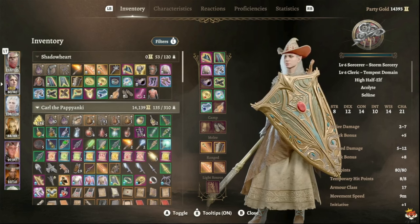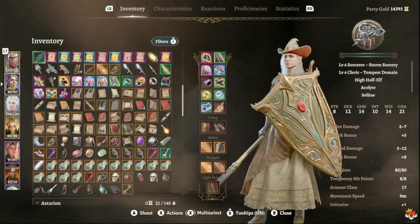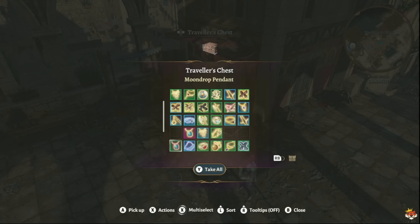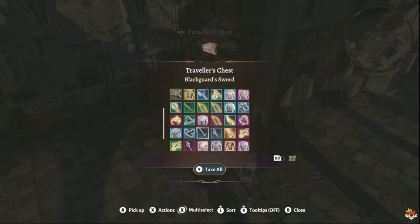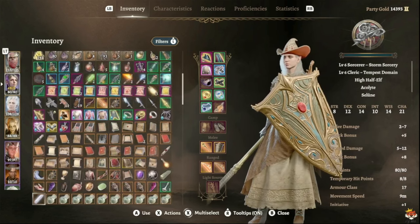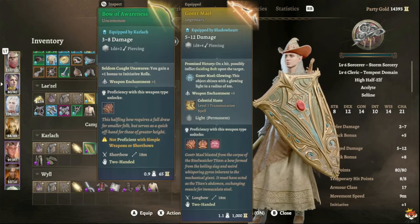For ranged weapons, avoid mail. The best option is the Bow of Awareness, which gives +1 initiative — since your Dexterity is low and you only have +1 initiative naturally, that +2 from the bow helps you attack earlier in turn order. A hunting bow or shortbow giving advantage against monstrosity enemies is another solid choice. Getting higher initiative makes a huge difference to dump your damage combo before enemies act.